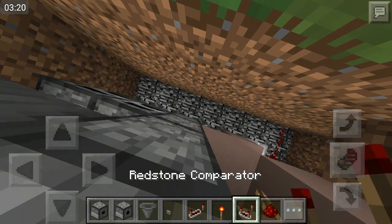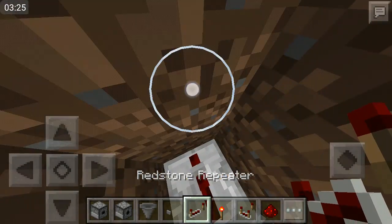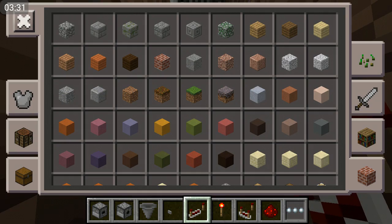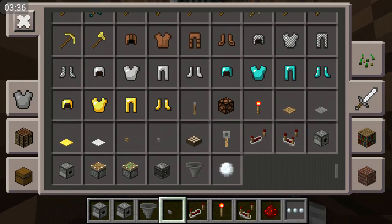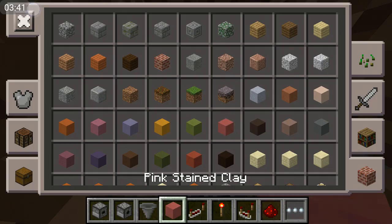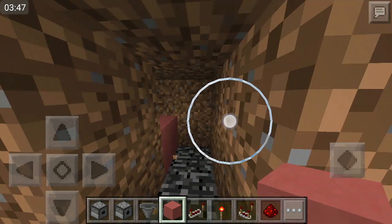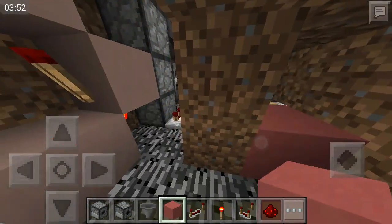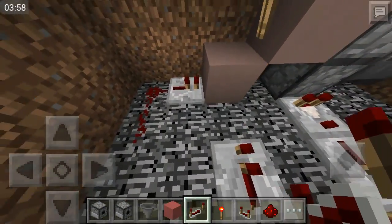Then you need a redstone comparator, coming out like that, with the redstone repeater like that. And then you're going to need it coming right into a block. You need to grab a sticky piston - yes, a sticky piston. Then grab a block, I'll do pink. Then you need to come over here and dig this whole area out. And then that will be like that.